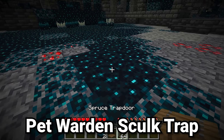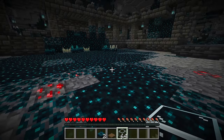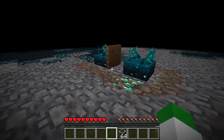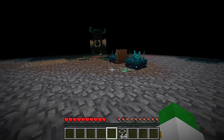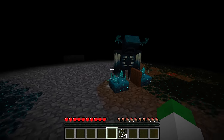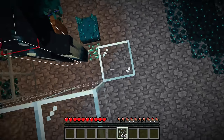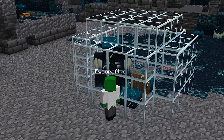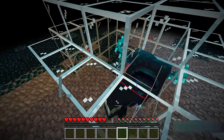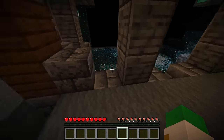With just a couple of skulk sensors, a trapdoor, and some glass, you can make a pet warden trap. Go up to a skulk shrieker and trigger it four times to summon the warden, then go to where you want it. Place two skulk sensors with a trapdoor beneath them — the trapdoor will flip on and off, sending signals that fully distract the warden. Carefully place glass around it without touching its hitbox to cage it. If you do accidentally touch the warden's head with glass it'll start sniffing, but you can run away since it's now trapped, and after a couple minutes it'll become passive again.